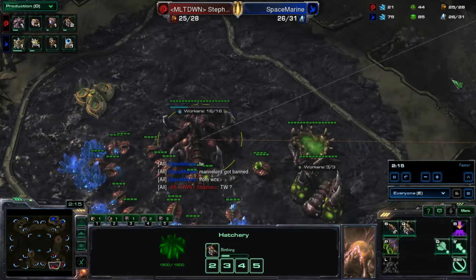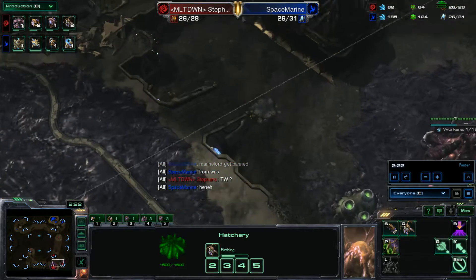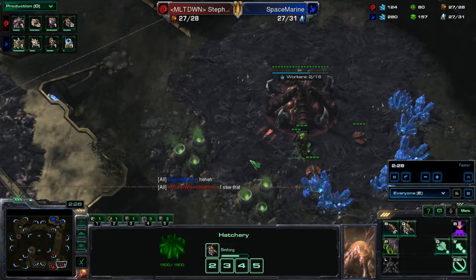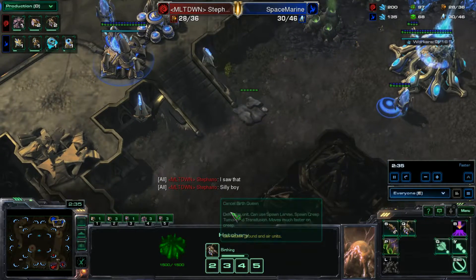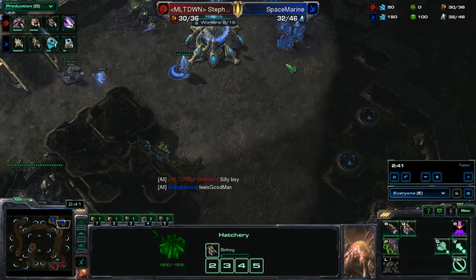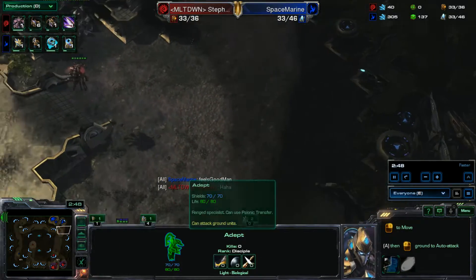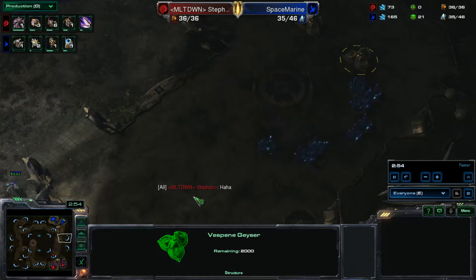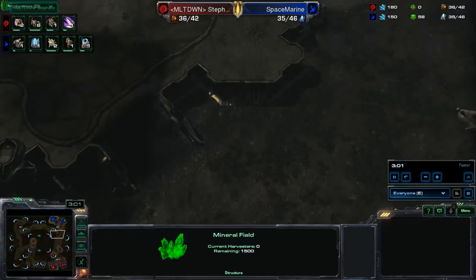Stefano has a very, very good opening towards Protoss players, and you will see that in this cast. Right now, Stefano has expanded twice, and so has Space Marine. I'll zoom out to show you this map. This map is a very interesting one — I'm pretty sure it's a four-spawn map. You have a choke point here to your second and main, and then a lot of people take this as their third, most likely, and this as their fourth.